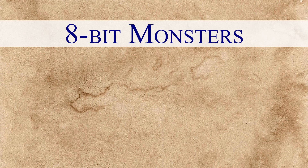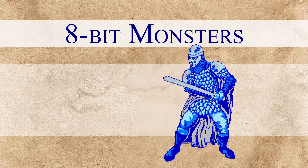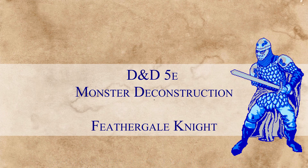Hello and welcome back to another episode of 8-bit Monsters: Monster Deconstruction for D&D 5th Edition. On today's episode we're going to take a look at the Feather Gale Knight, which is found in the Princes of Apocalypse module. This particular monster may not be commonly found in other campaign settings, especially custom campaign ones.